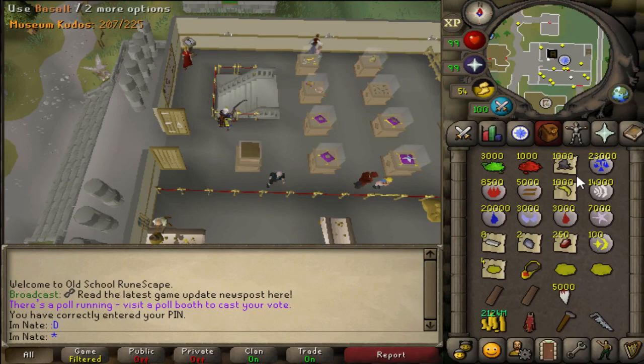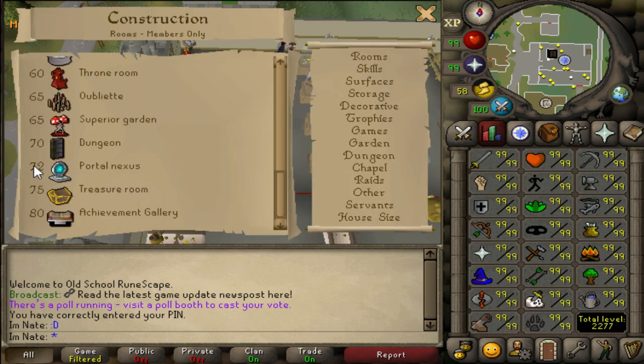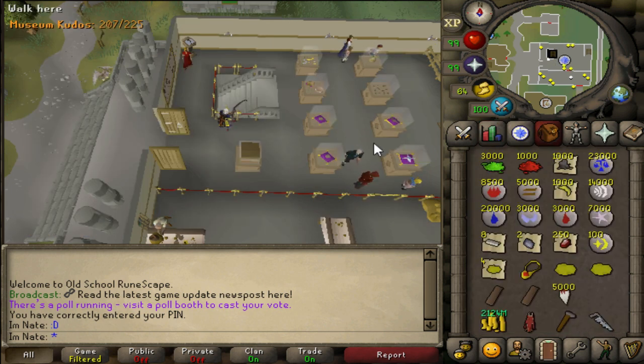What's up guys, today we have a pretty cool update. It's a new room in the construction skill called the Portal Nexus. It takes level 72 construction and there's a few cool things in that room we're going to go over and build.